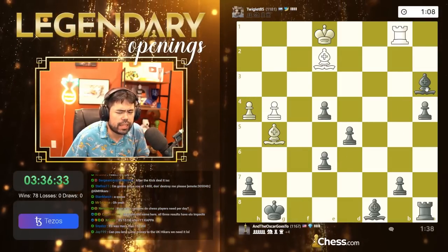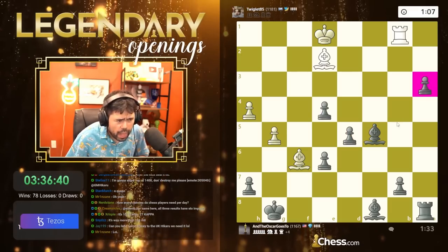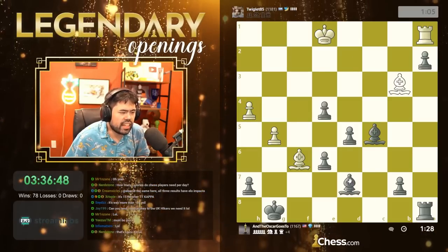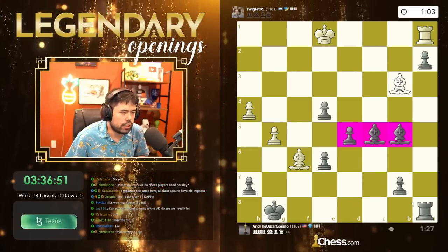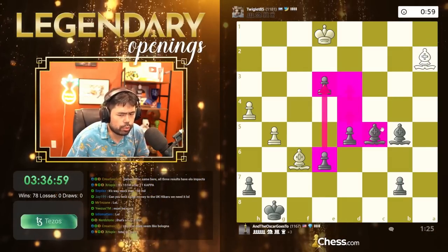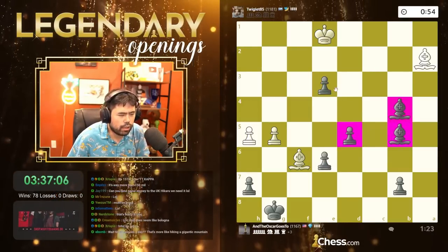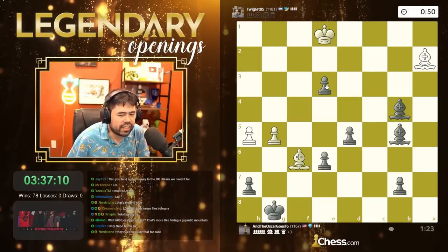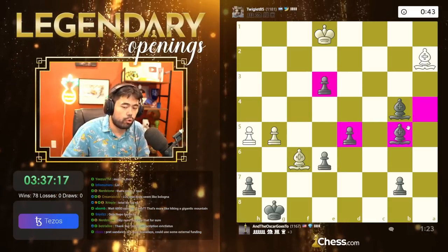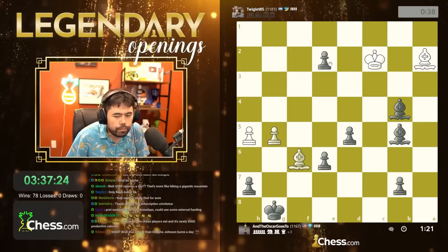I think that's total bologna — I don't believe that for a second. Players do burn calories for sure, but it's probably like one to two thousand, not six thousand. That's just sensationalizing it. Let's go here — pushing the pawn in the center, we're going to win. Six thousand calories a day is more like hiking a gigantic mountain. In general it's probably one to two thousand if you play a four or five-hour stressful game. For a casual one or two-hour game, I doubt you burn anything. Let's make a queen.